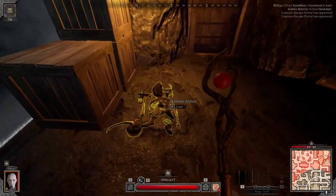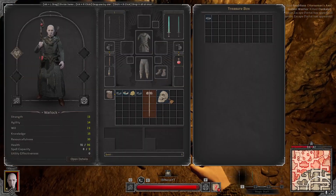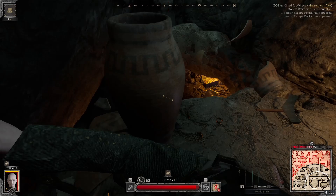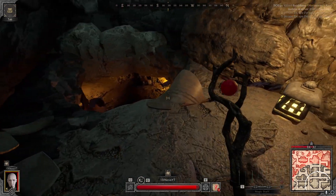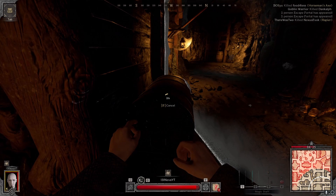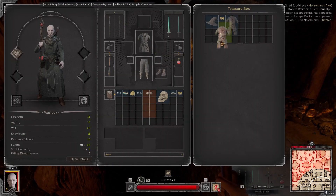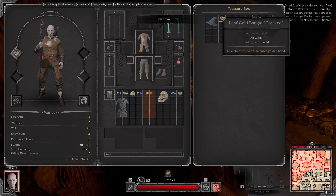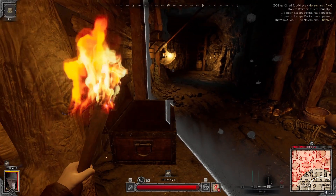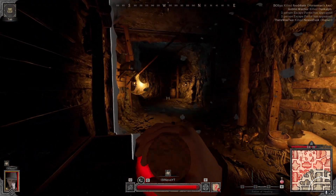Interesting - two people already got out, that doesn't bode well. And we hear a barbarian as well. Barbarians are sort of our bane - we do get one-shot by them and without a longsword there's not much we can do. For the most part if we see a barbarian, we're dipping. We can loot the large chest. Warden outfit is actually one of the best things you can wear as a warlock just because it is 33 armor rating - really, really good.